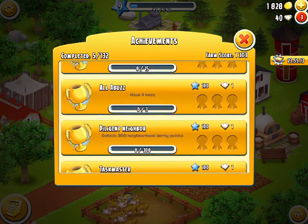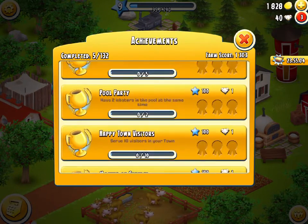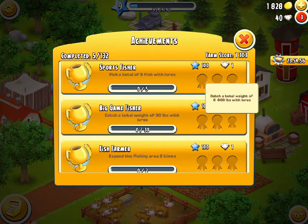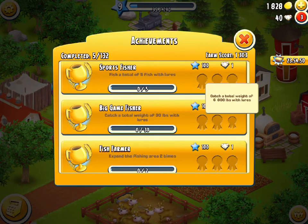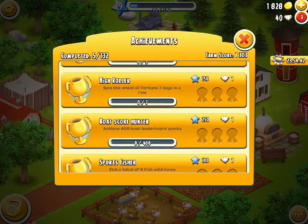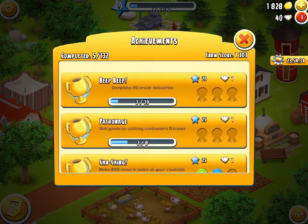There are different levels of difficulty - some achievements are far harder than others. There are things like catching a total weight of 6,000 kilograms which is quite difficult, and there's 15,000 leaderboard points which is a very difficult one. You have to slowly go through and start chipping away at them.